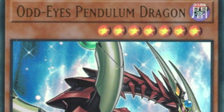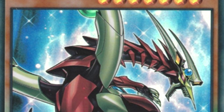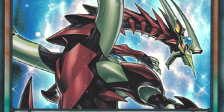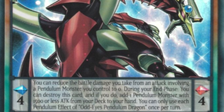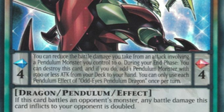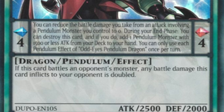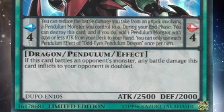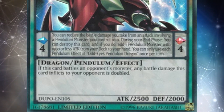Odd-Eyes Pendulum Dragon was one of the very first pendulum monsters ever released, acting as the cover card for Duelist Alliance, which was the first core set with pendulums. It was actually pretty hyped on release for a ton of different reasons. The main pendulum effect says during your end phase, you can destroy this card, and if you do, add one pendulum monster with 1500 or less attack from your deck to your hand as a hard once per turn effect. That effect is very, very good, especially as one of the first pendulums released, because it basically means that any time in the future when there's a pendulum release with 1500 or less attack, you can just search it.